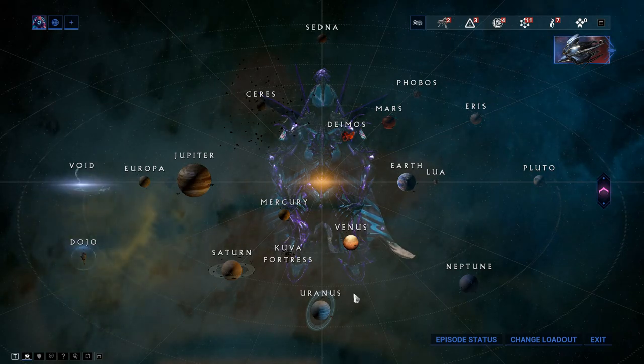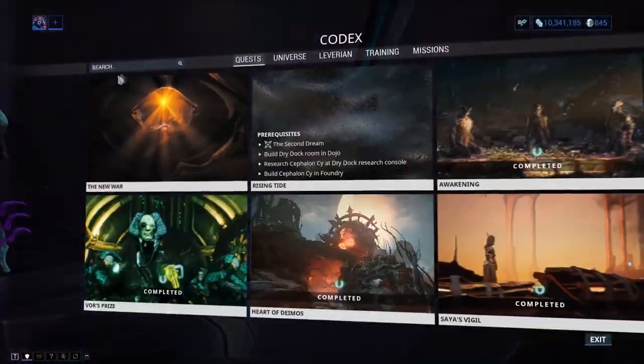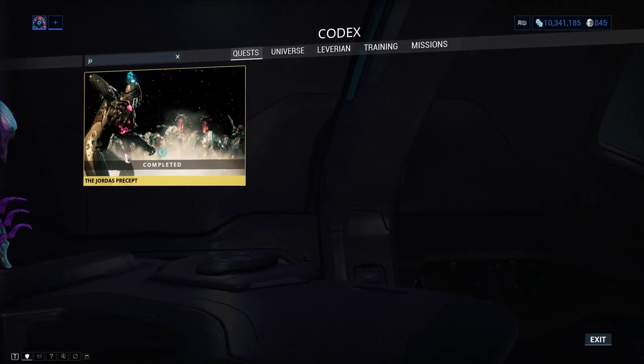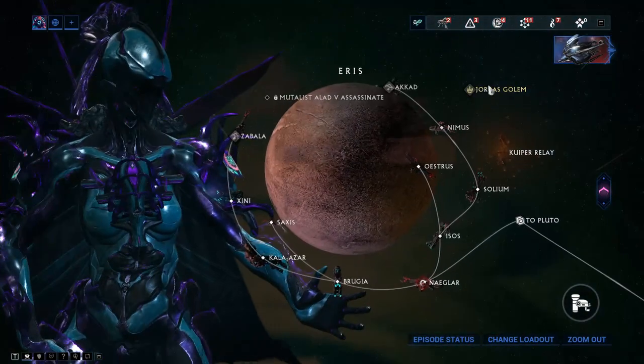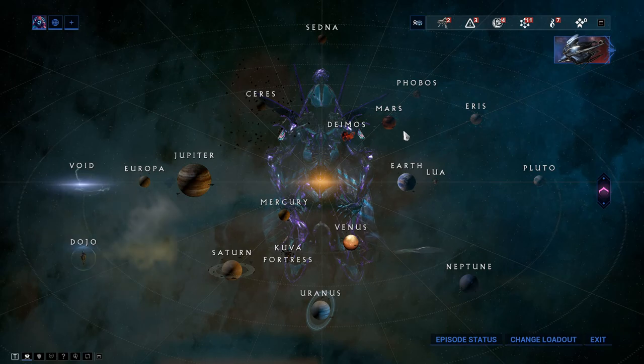Moving on to Atlas: Atlas is gained by doing the Jordas Precept quest. His blueprint is gained from the quest, and his parts are gained by killing the Jordas Golem on Ares. Go to Ares and kill the Jordas Golem there.